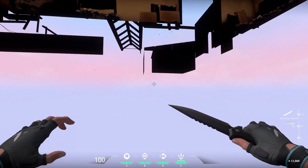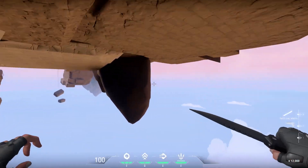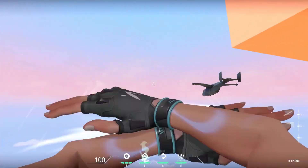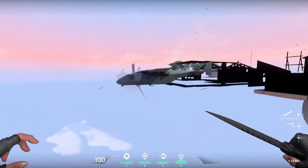If you follow the route where I go, you can actually end up finding a plane model that is just stored outside of the map. It's pretty cool to find this out here — I'm pretty sure it's here so that it doesn't need to be loaded in on its own when needed.